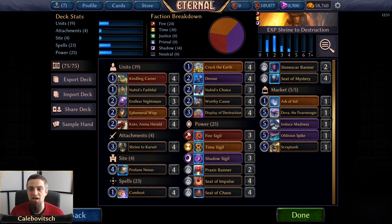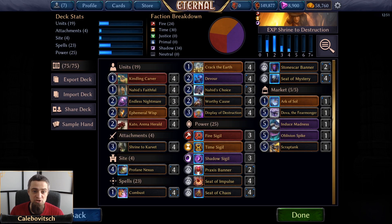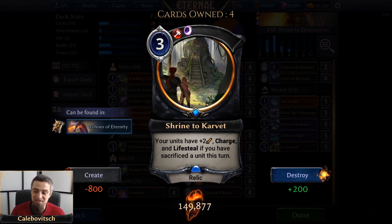Shrine to Destruction is a word play on one of the centerpieces of this deck: Shrine to Carve It, or as some people say, Shrine to Carver. This is a three-cost Stonescar Relic that says your units have plus two attack, charge, and lifesteal if you have sacrificed a unit this turn. Some of us might have thought this is not a great effect — you have fewer units on the board because you had to sacrifice something, but your other units get Rally with charge and lifesteal.